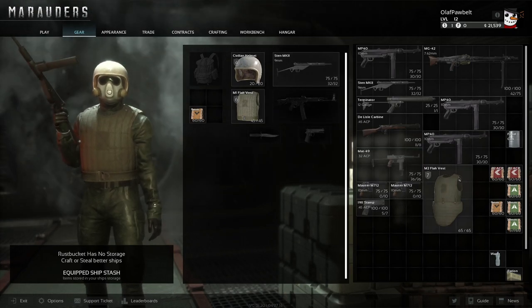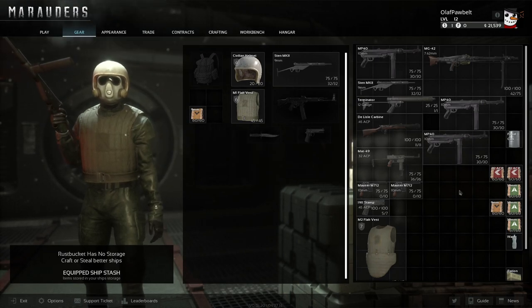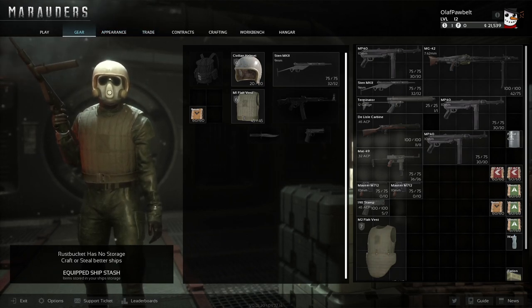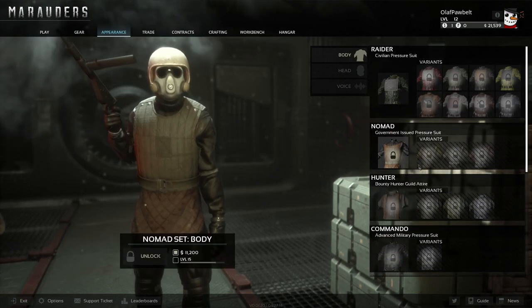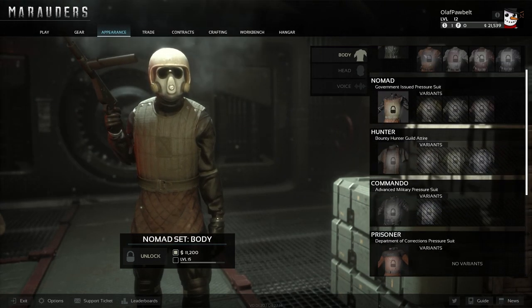You can also get boxes where you can store items — sometimes you get them from traders, and I think you can craft them too. For appearance, it's just different suits you can unlock by leveling up. I had the money for it, so you can unlock variants. It goes from level 15 and up.